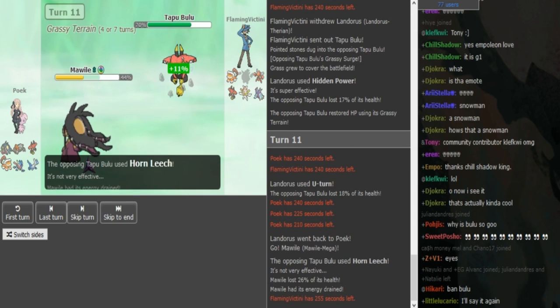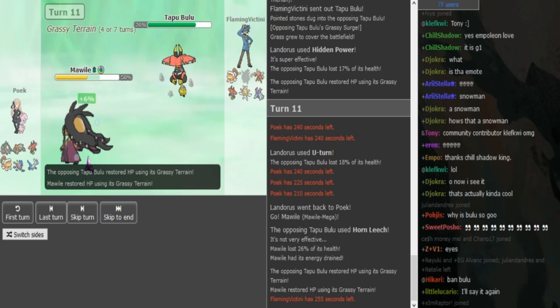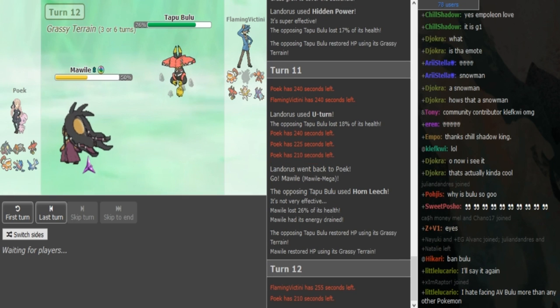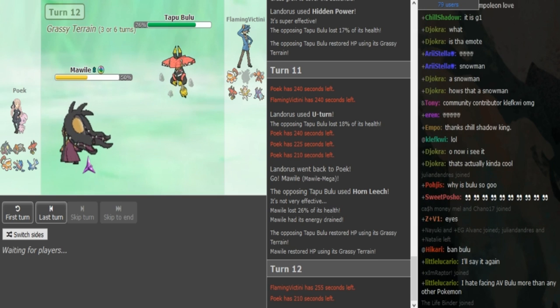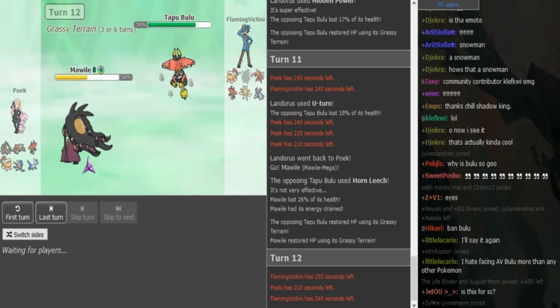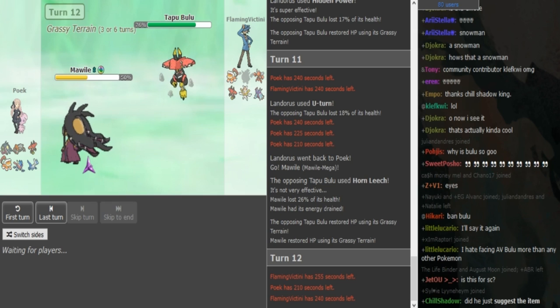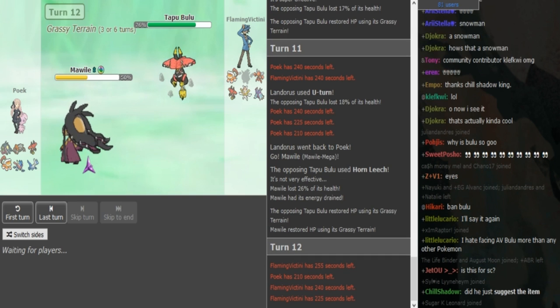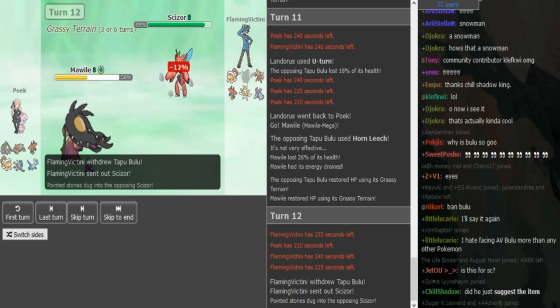Grassy Terrain is really helpful here for Poik's Mawile. I think Play Rough should be the play here. FV is probably gonna go to his Scizor — he wants this Bulu healthy for the Greninja matchup, so he's not gonna stay in. He would get destroyed by a Play Rough. And he doesn't want to go Lando because we've already seen he didn't go to Lando earlier on Mawile. He didn't have leftovers, so it's most likely offensive. Pretty much what I expected from looking at the team — he has a Bulu and a potential defensive Scizor to deal with Zygarde, so it makes sense that Lando is offensive.